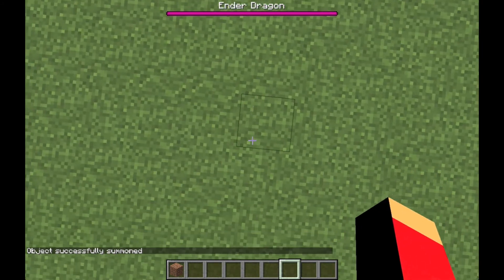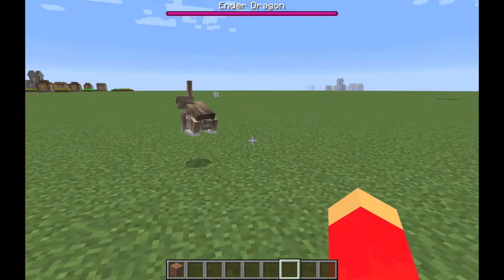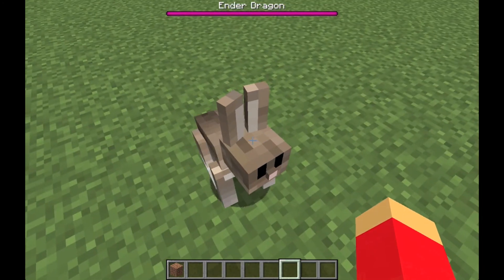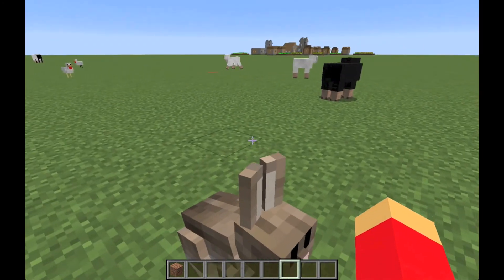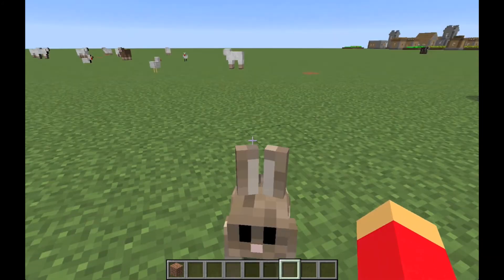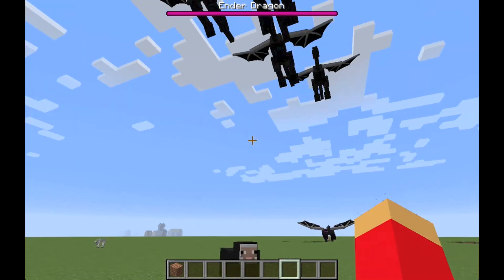One more thing — I'm not going to spawn one, but most people don't know there's a one-in-a-thousand chance of a killer bunny spawning in a Minecraft world. It has red eyes, does a lot of damage, and while it's not considered a boss, it is pretty overpowered.